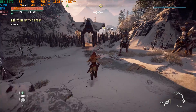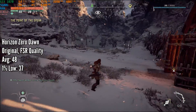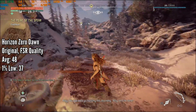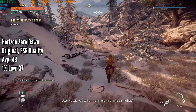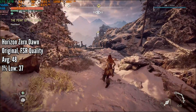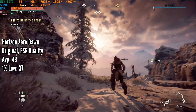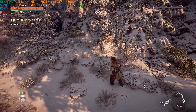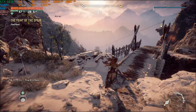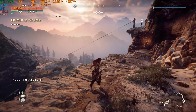Another new addition to my roster is Horizon Zero Dawn. Here I used the original preset — the original PlayStation 4 graphics level — with FSR set to quality, so we're not losing much sharpness. We got 48 FPS on average with a 1% low of 37 FPS. The game looks pretty good, but I'd probably drop FSR down to balanced just to get a slightly higher frame rate.